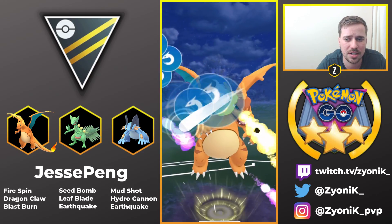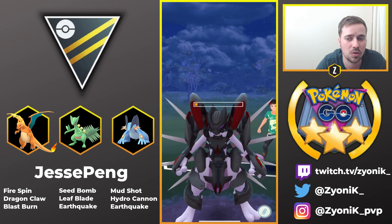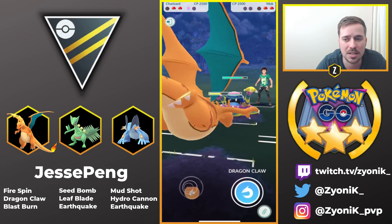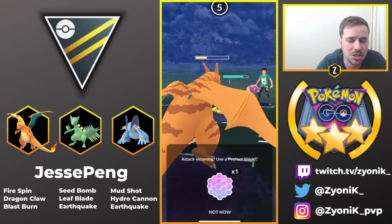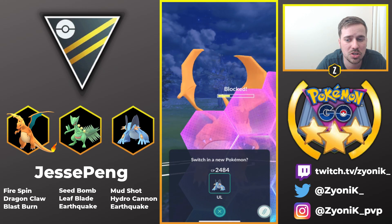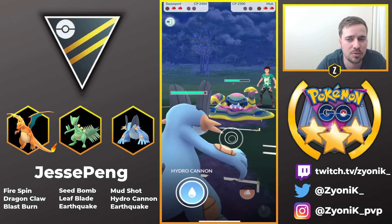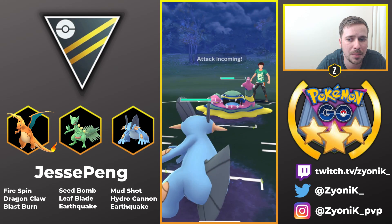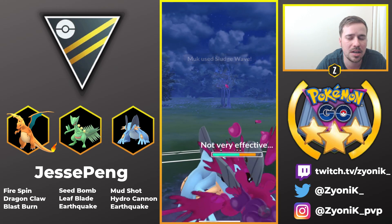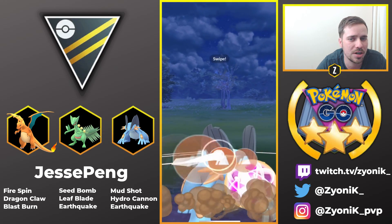He's going for the Dragon Claw now, and he still has great coverage to Registeel. Hopefully there isn't a Grass in the back — that's the one trouble it would give him — but it's going to be an Alolan Muk. He can easily go for Blast Burn right here. Dark Pulse is going to do quite a bit of damage — he is going to shield — and we're going to see the swap to Swampert. Swampert can take a few hits from Dark Pulse from Alolan Muk, and if Alolan Muk goes for the Poison-type move, it's actually going to be resisted. Make sure you go for that Dark Pulse in the Swampert fight. We see Registeel come in now, and Swampert already has an Earthquake.